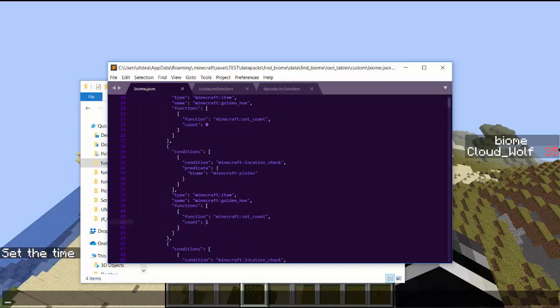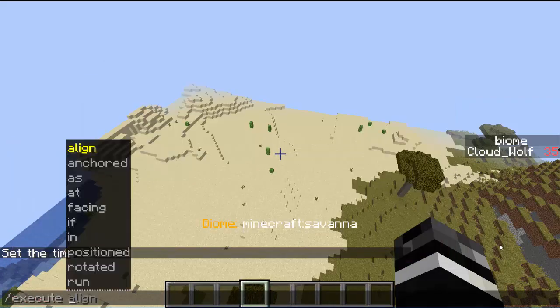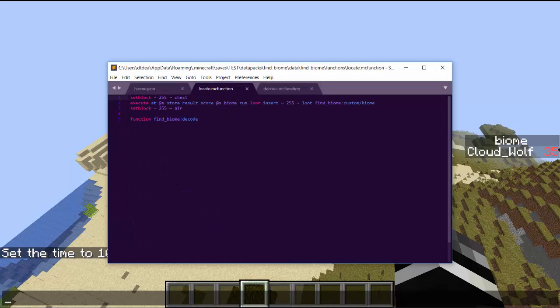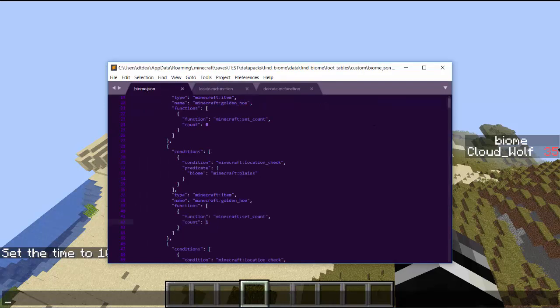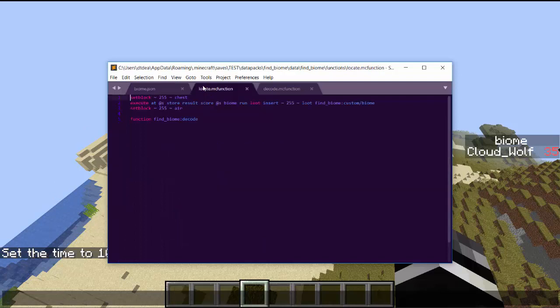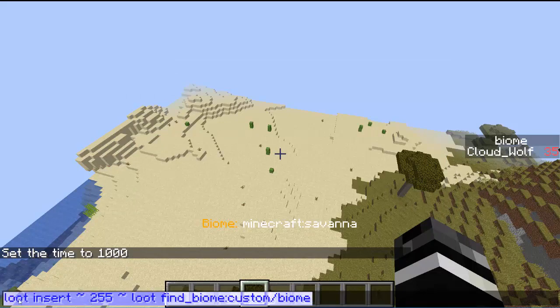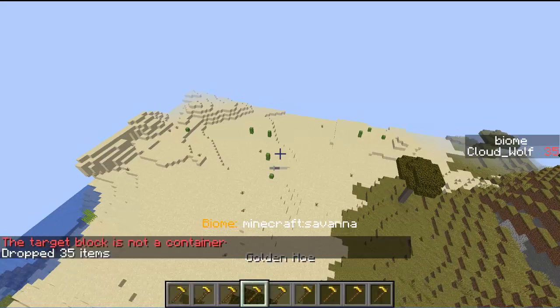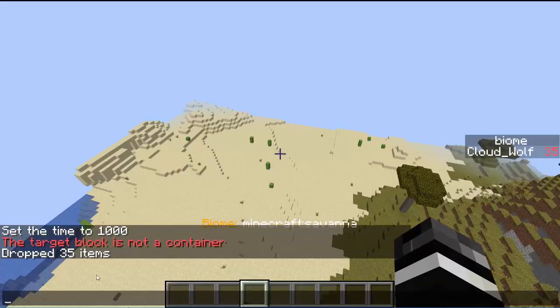The reason we're using golden hoes is they don't stack, so if you have two they won't combine into one stack. Then when you do 'execute store result,' the result that gets played in the chat is the number of items put into the chest. If I changed this from a golden hoe to a diamond and grabbed number seven in a river, it would actually only return one because it put one stack of items. But since it's a golden hoe it puts lots of stacks — you can see this command drops 35 items, so it returns the number 35.